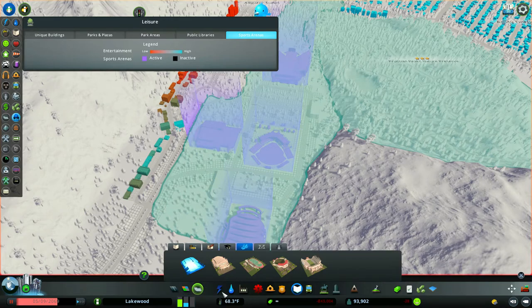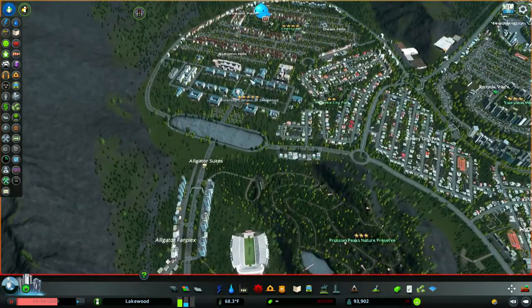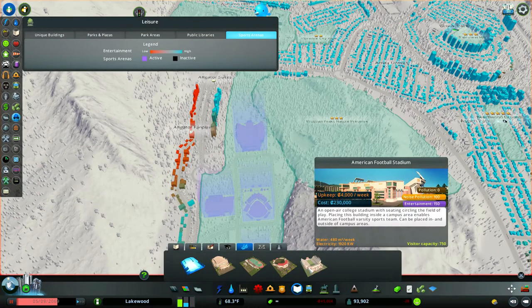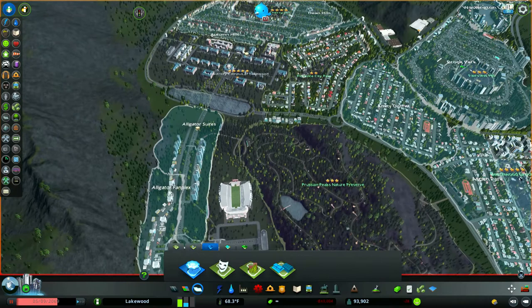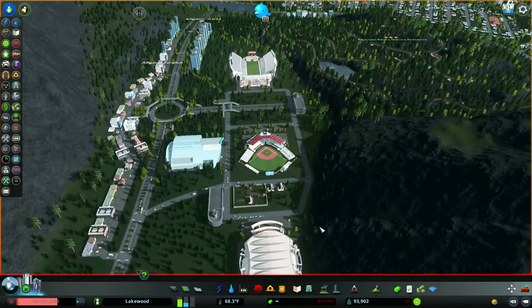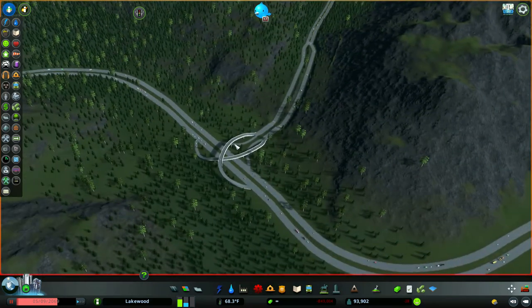Sporting events cause a lot of traffic — a lot of traffic — so you want to be prepared. I've put my sports venues next to my university. You can place these anywhere in your town you want — they don't have to be inside a campus district, which is good. I've elected to put them on the campus, and my college district stretches right down to include all the sports facilities.